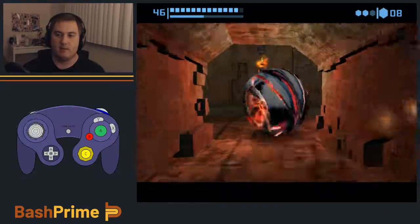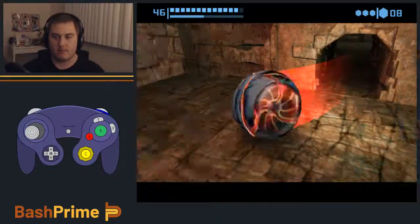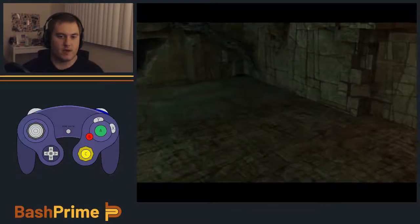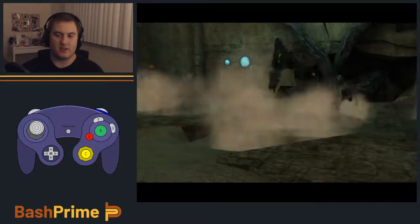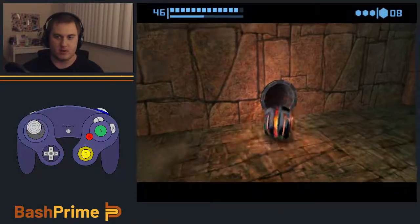The invisible wall that's on the half pipe leading to the morph tunnel is no longer there. If you have bombs at this point, this is when I would check them. So you can just think, 'Oh, I triggered the boss fight even though I got the item' — well, that's fine, because the invisible wall here is no longer there and you can just travel through.